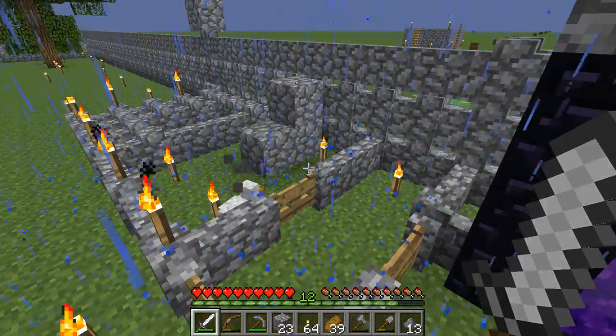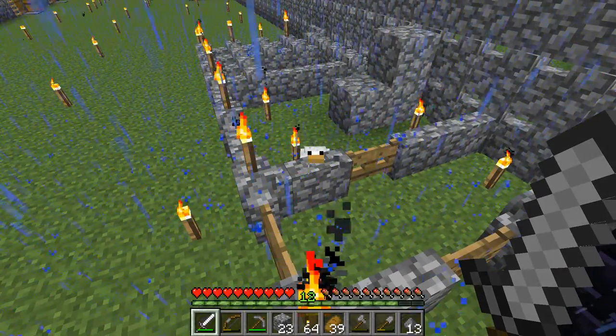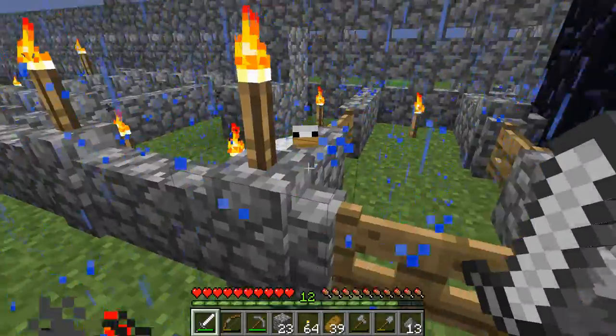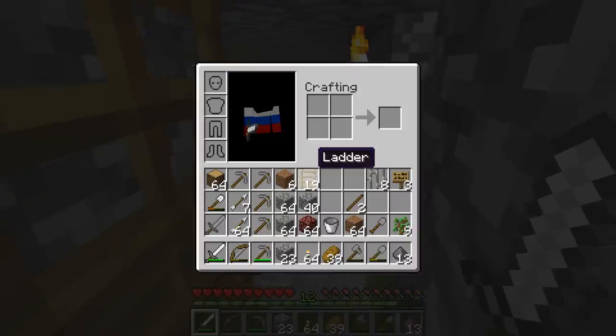Until I can learn a good design on how to build a floating chicken farm — which is basically a chicken farm where the chickens are pushed into the center with a stream of water, making it basically impossible for them to glitch out.